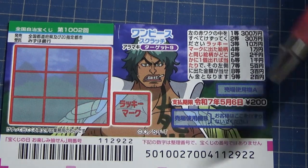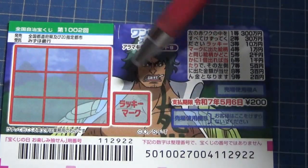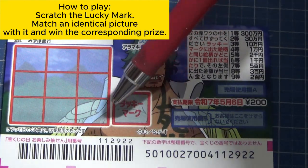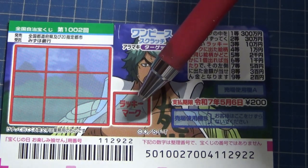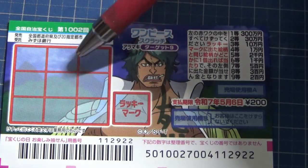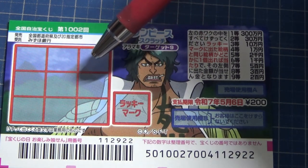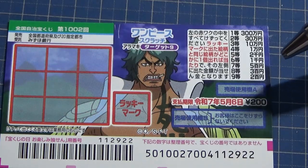A ticket costs 200 yen. This is the scratch area and these are the prizes. To play this game, you scratch the red box which says 'lucky mark,' then you scratch all of the window panes. If you find a matching picture, you win the corresponding prize displayed next to each picture.